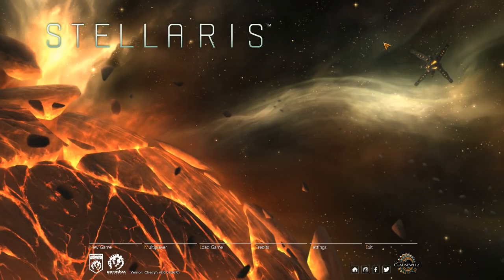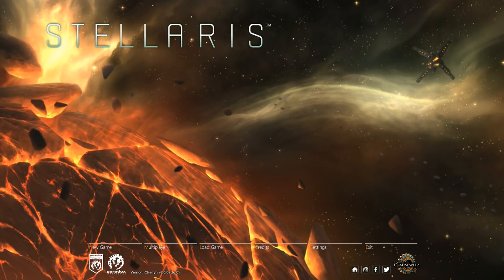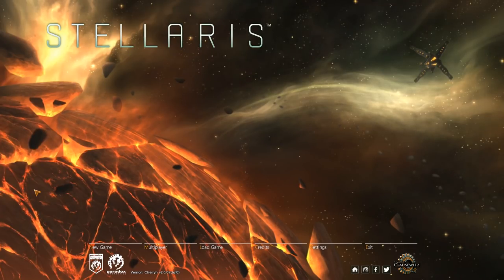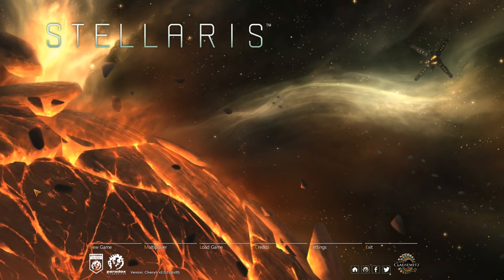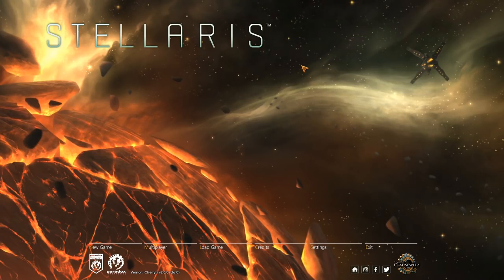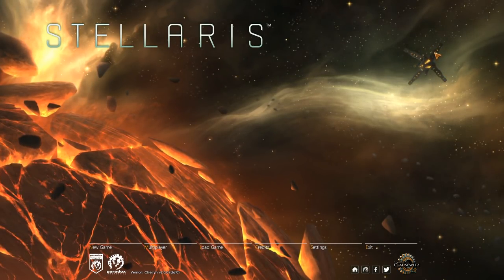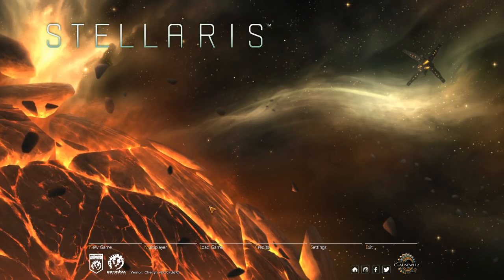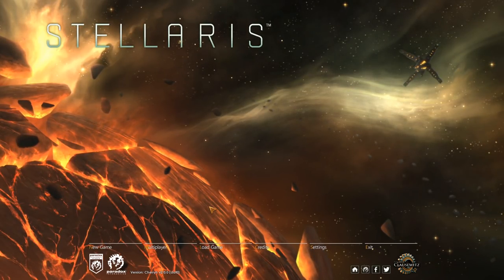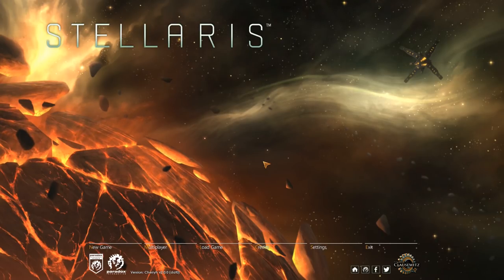Stellaris has just received both a massive update and an expansion. That massive update is so ambitious they've dubbed it version 2.0. There is a huge amount of significant changes I can't even begin to get into, so maybe we'll talk about it at a later date. There has also been an expansion called Apocalypse, centered on massive constructs you can use to destroy planets — much like what happened here. You see this mega laser in the top right? We can only assume it just blasted this planet, and hopefully it's uninhabited. It's as if a million voices screamed out and were suddenly silenced.